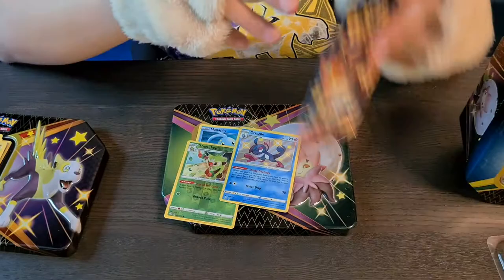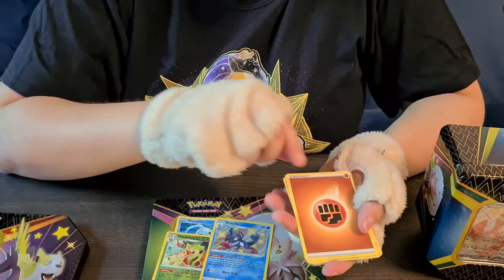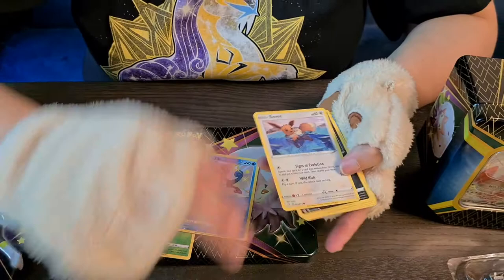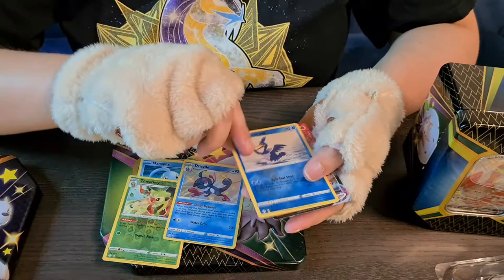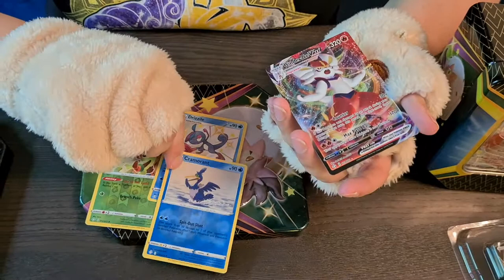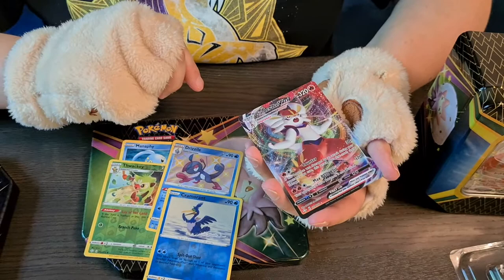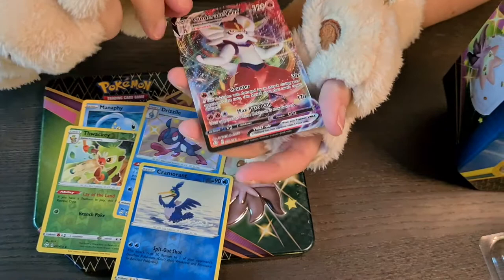Fighting Energy, another Aldegas, Lucario, Ball Guy, Eevee, Nincada, Horsea, Snom, Morpeko. Is this the same as the one I already had or is it different? I'd have to check — if it's different I'm keeping it, if it's the same my nephew will be so happy. I think it's different, so I think he's going to be very sad instead. Such a beautiful card.